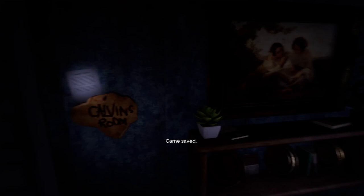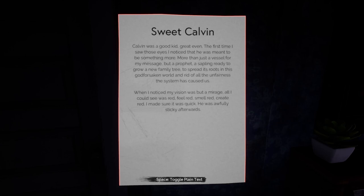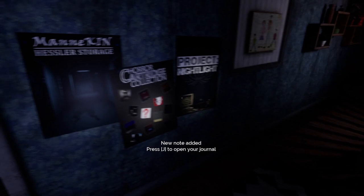Sweet Calvin. Calvin was a good kid — great even. The first time I saw those eyes, I noticed that he was meant to be something more — more than just a vessel for my message, but a prophet. A sapling ready to grow a new family tree, to spread its roots in this God-forsaken world and rid it of all the unfairness the system has caused us. When I noticed my vision was but a mirage, all I could see was red. Feel red. Smell red. Create red. I made sure it was quick. It was awfully sticky afterwards. The more of these notes we see, the more disturbing this person seems.